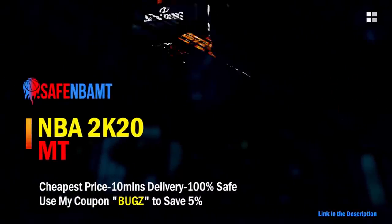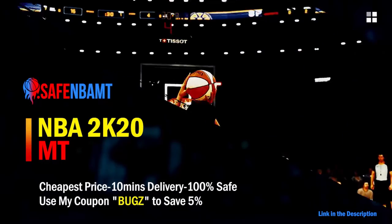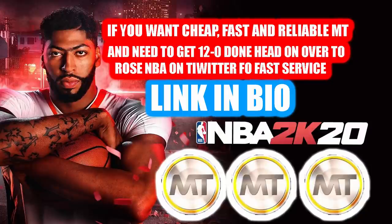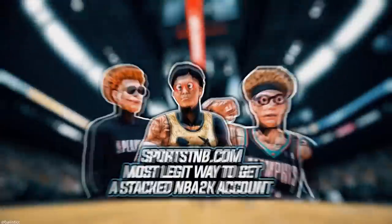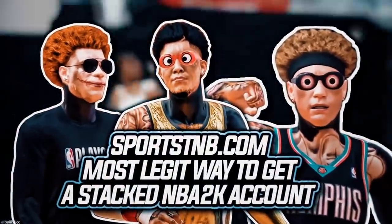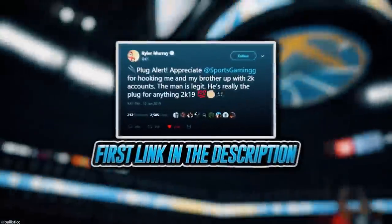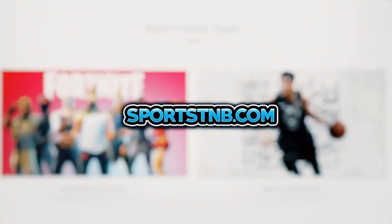What's good guys, if you want cheap, fast, and reliable NBA 2K20 MyTeam coins, head on over to nbasafe.com and use code bugs for five percent off at checkout. If you want MT and need to get 12 and 0 done, make sure to head to my second sponsor on Twitter. If you're looking to buy a stacked NBA 2K account with max badges and more, visit sportstmb.com — click the first link in the description to get your account today.